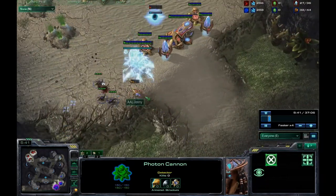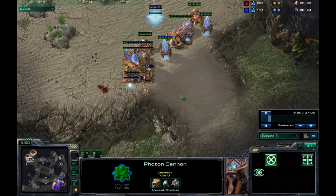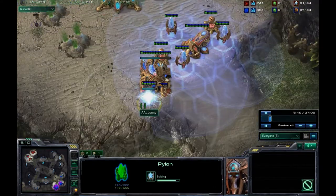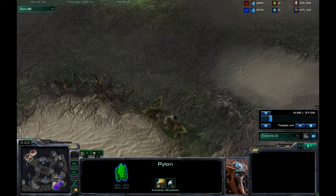At this part of the game I kind of made a mistake. I saw the zerglings going up the ramp and I was going to put down a pylon. The reason I put down a pylon here is to prevent any more zerglings from running by.